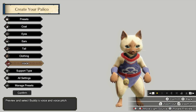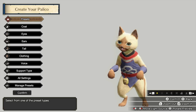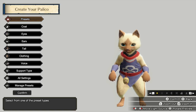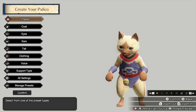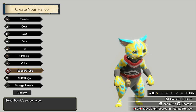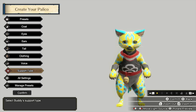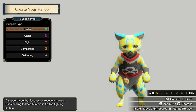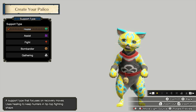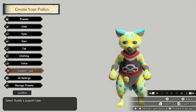Now I've got to create the Palico as well — I'll cut to when I'm done because I'm spending so long on character customization. Okay, here's my Palico. I tried making it look as much like Zero from a certain series as possible, and I think I did a decent job. For support type, I'm going to keep it as a healer because I feel like I'm going to need all the healing I can get since I'm going to suck.